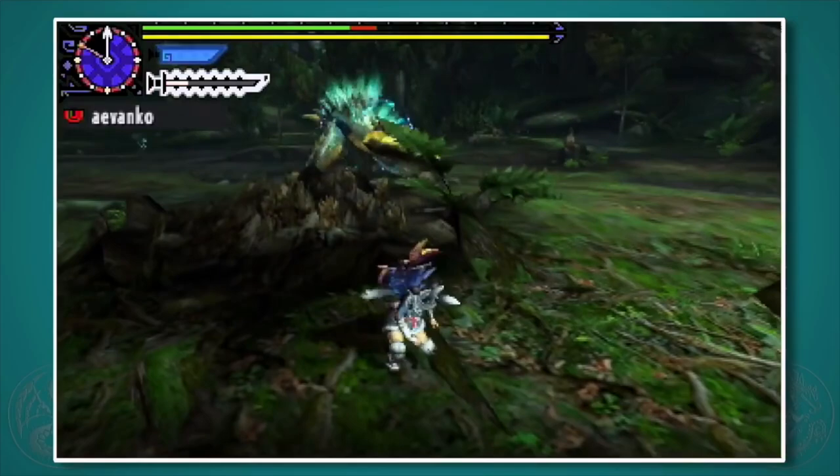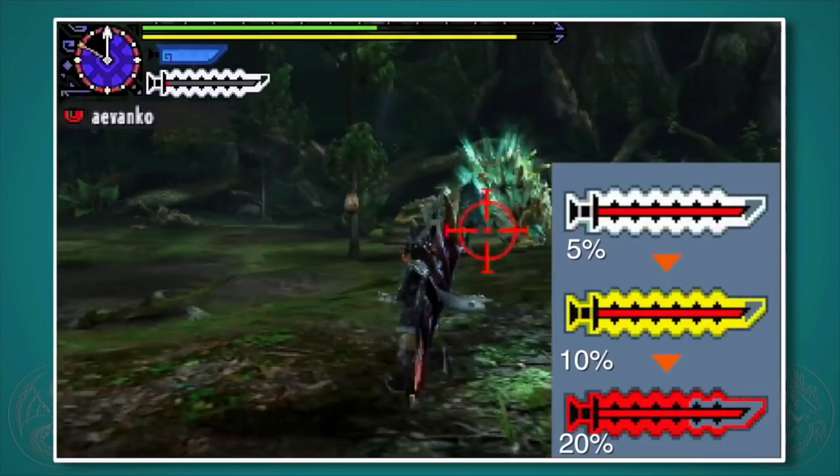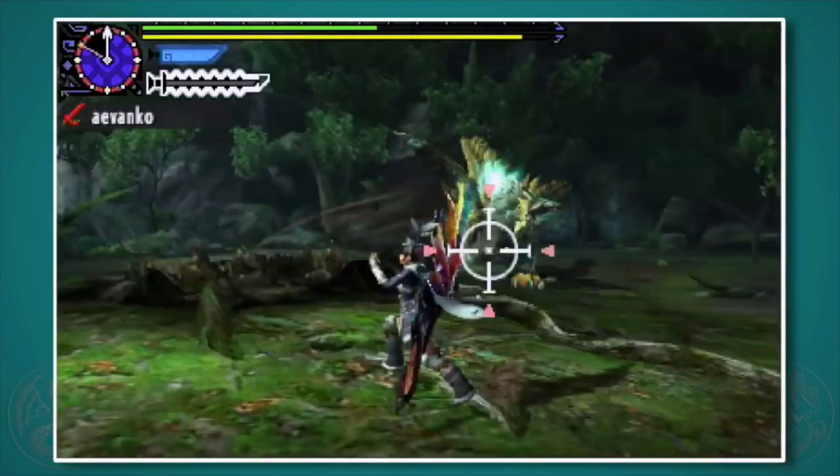If it's white, you get 5% more attack. If we level up one more time, we'll go up to 10%, which is yellow. And then one more time we go up to red gauge, which is 20% attack power for an entire 2 minutes. Now if you hit the Round Slash again while you're in red, it will restore the entire countdown. And if you miss it, it only goes back to yellow — so as long as you hit it again, you're back up to red.